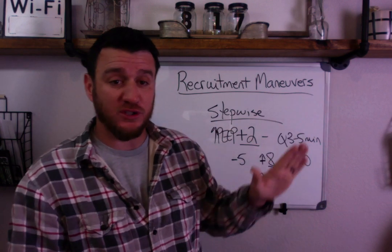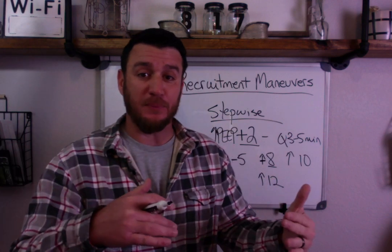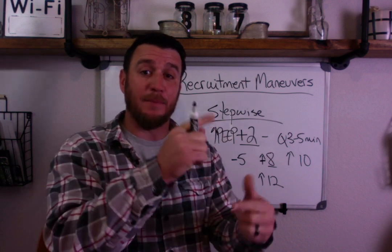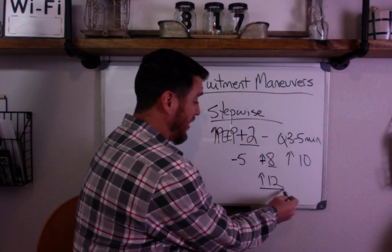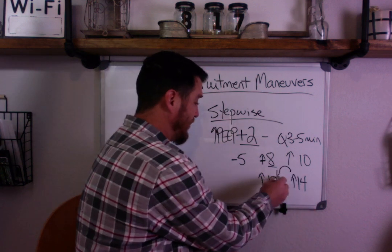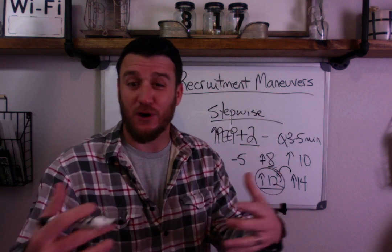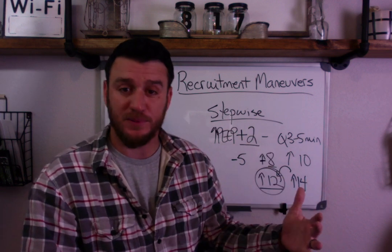When you reach a point where you see negative impacts — static compliance is worse, driving pressure increased, oxygenation not improving or even declining — you step back to the point at which things were best. So if you went to 12 and then to 14, and negative impacts started at 14, step back down and hold at 12, and continue to monitor. That's the stepwise approach — essentially searching for optimal PEEP: the level that gives best oxygenation, best static compliance, and least driving pressure.